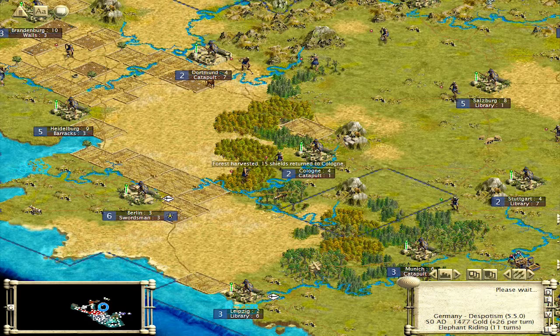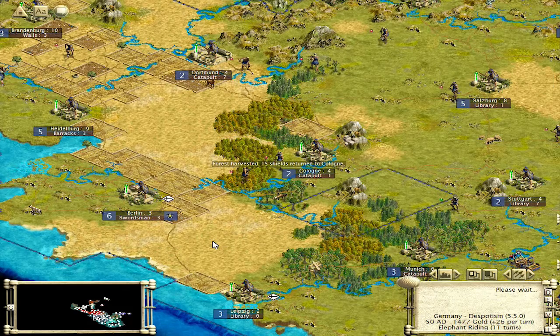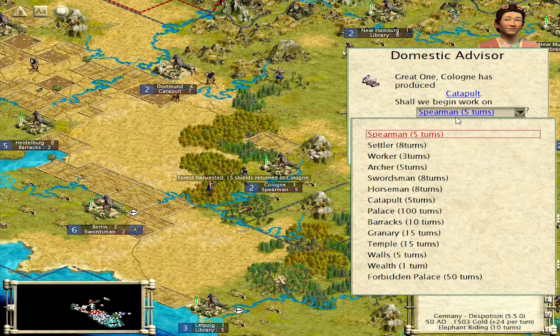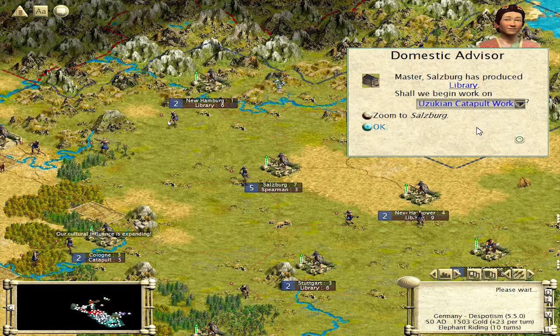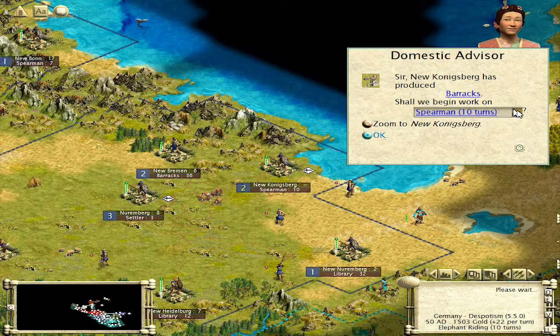I've got a feeling the Iroquois and those guys are on another continent. Somebody probably popped literature from the hut — that's probably what happened. Turns are starting to get a little longer. Another catapult. We're going to start using this city to build units for my western border with Babylon. Somewhere here I must have settled right on top of a tribal village — I can't think of any other way I got this. We'll check that in a second.